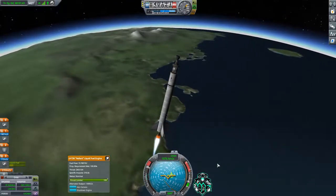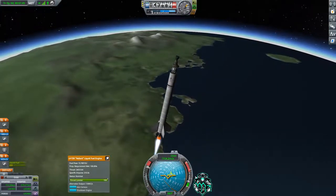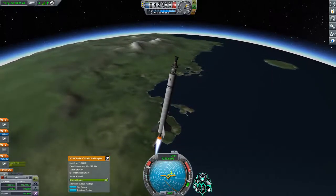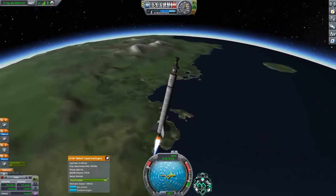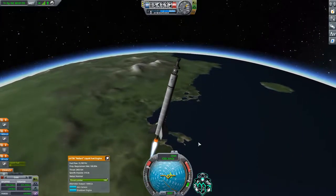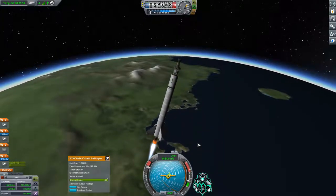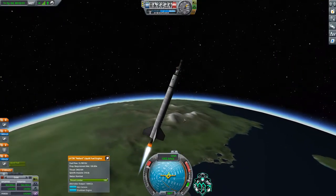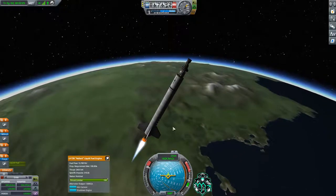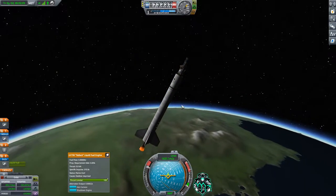I switched over to orbital just so I can get a better idea of whether we're laying it down too far, but everything looks good so far. Now that we're getting up here I'm going to start creeping it over. The reason we're still able to control this even though there's really no oxygen for wind resistance to cause aerodynamic control — let's go ahead and stage real quick.